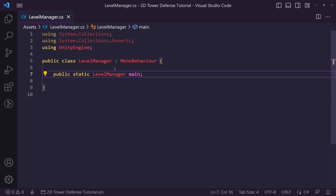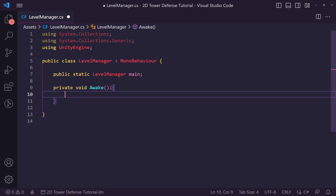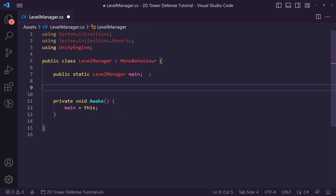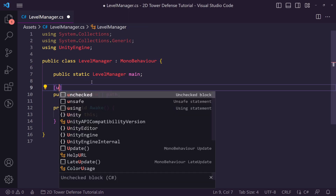This means we'll be able to call LevelManager.main to get this instance. To actually set main as the current instance, in the Awake function we just say main = this. Now we want a public Transform array which we're going to call 'path' — this is going to be the enemy path.